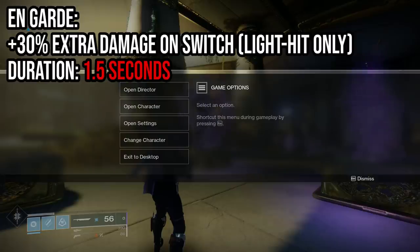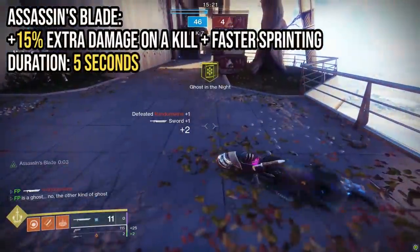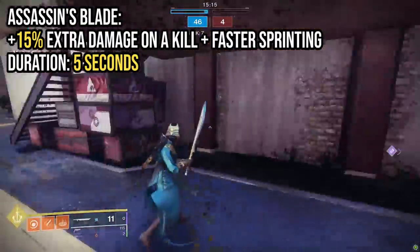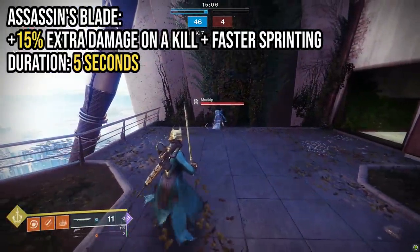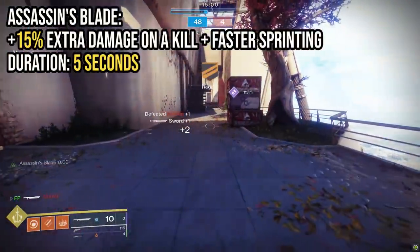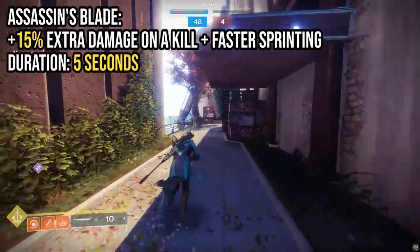Assassin's Blade: sword kills boost damage and movement speed for a short time. Get a sword kill and you're looking at a plus 15% extra damage for 5 seconds — not as strong as En Garde's 30%, but 5 seconds is a hell of a lot longer than 1.5. The damage buff applies to heavy swings too, and the extra movement speed in PvP can help you reach your next target faster.